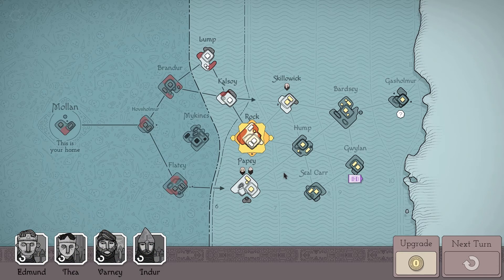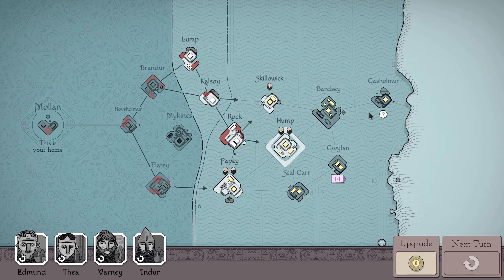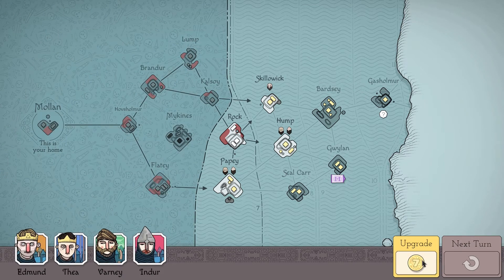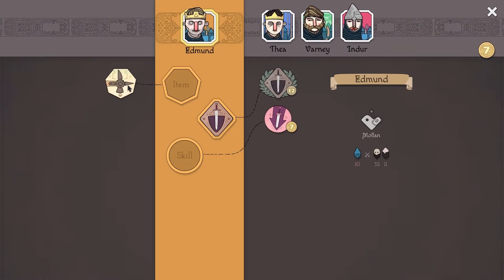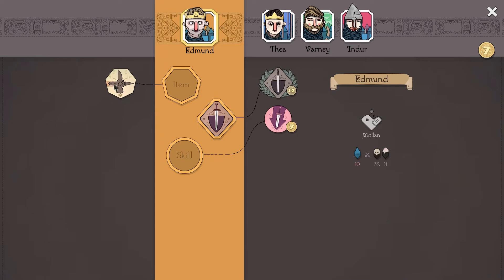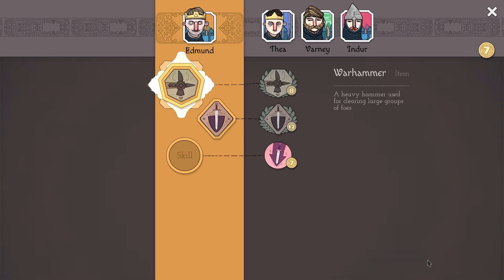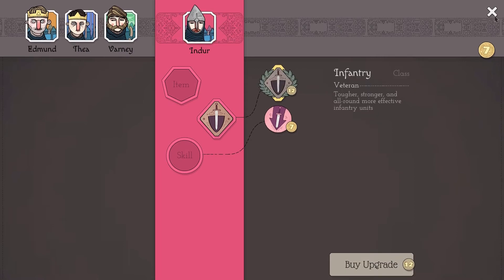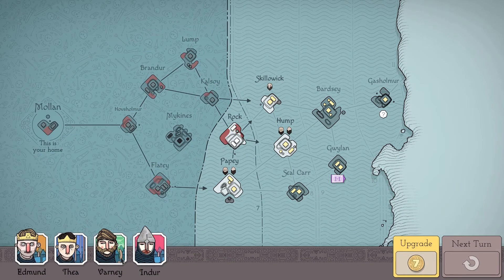We've unlocked a Warhammer — a heavy hammer used to cleave large groups of foes. I'm going to give that to Edmund. It could be useful for dealing with either shield men or the berserkers which come later, who I know are going to be a real pain. I've got another seven coins but I think I'll save them to veteran one of our cohorts, making them stronger and better at dealing with tougher soldiers.